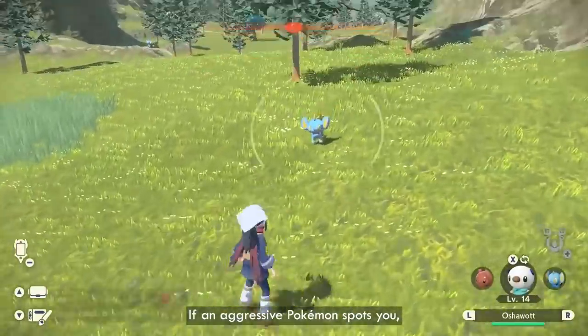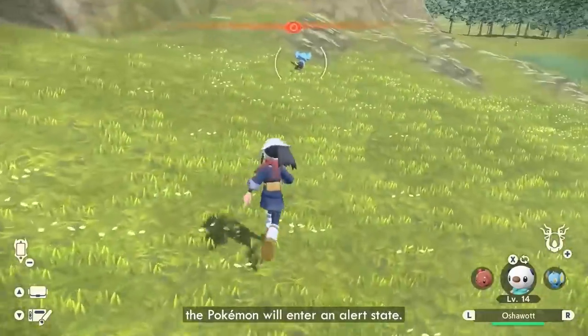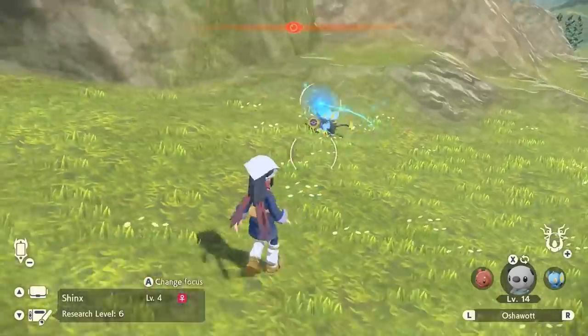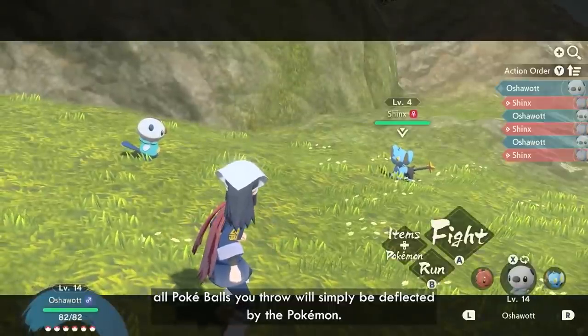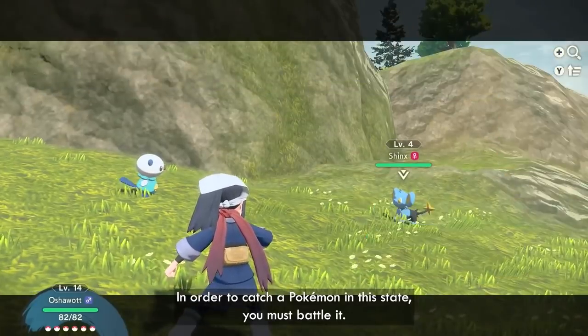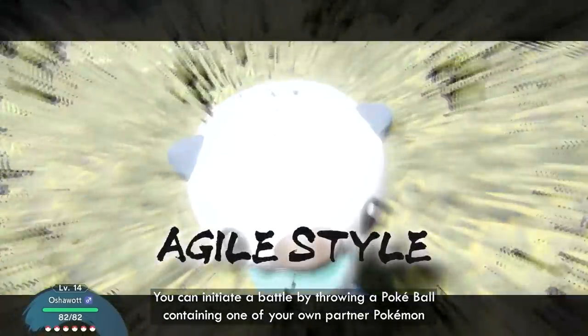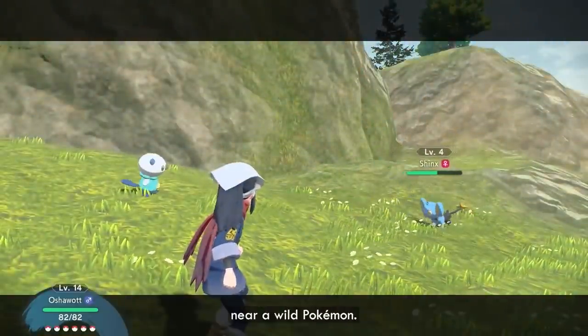If an aggressive Pokémon spots you, or if you fail to catch it on your first sneak attempt, the Pokémon will enter an alert state. In this state, all Poké Balls you throw will simply be deflected by the Pokémon. In order to catch a Pokémon in this state, you must battle it. You can initiate a battle by throwing a Poké Ball containing one of your own partner Pokémon near a wild Pokémon.